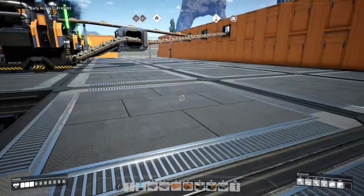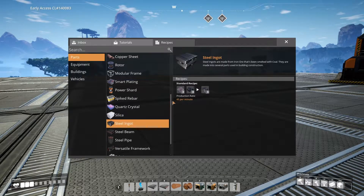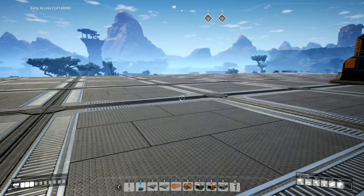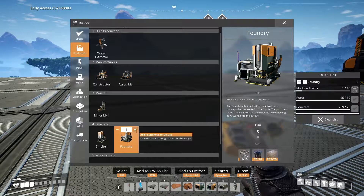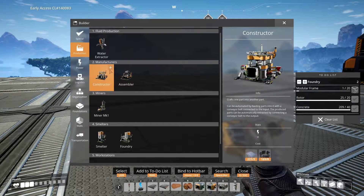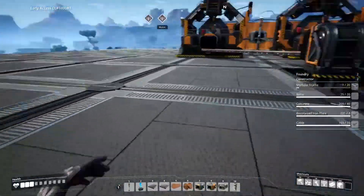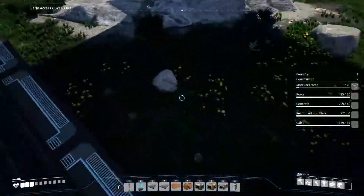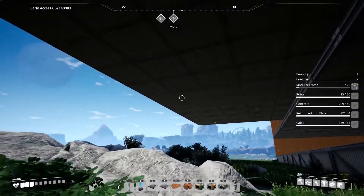Let's get some steel production going. Looking at the parts menu — three iron ore, three coal — steel gets made in a foundry, then beams and pipes get made from the ingots in constructors. I'd say two foundries and two constructors should work. We just need some modular frames at this point. I'm tempted to put steel on the next floor — let's see how far we can go below first.